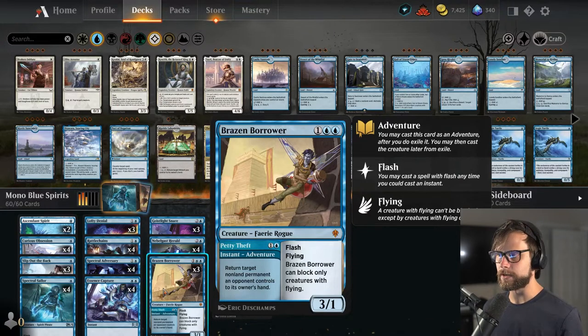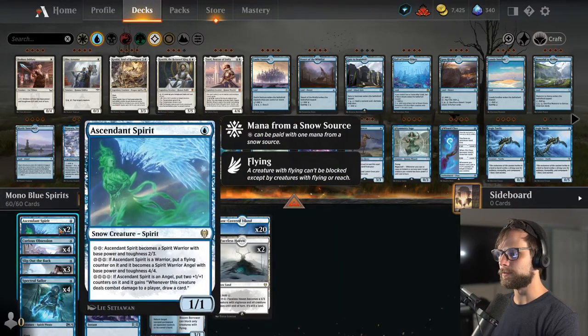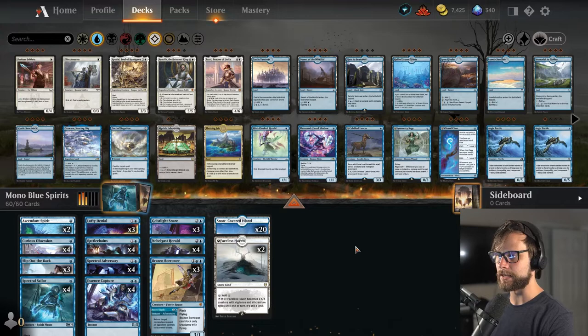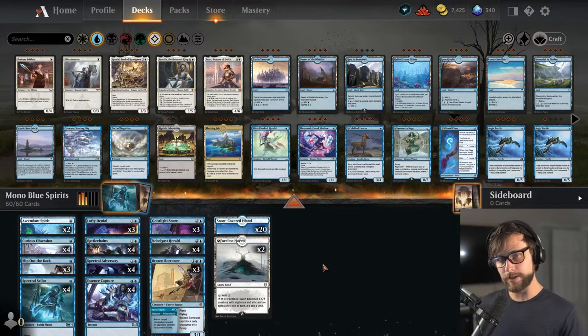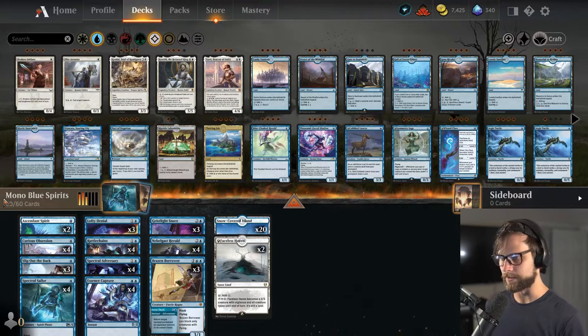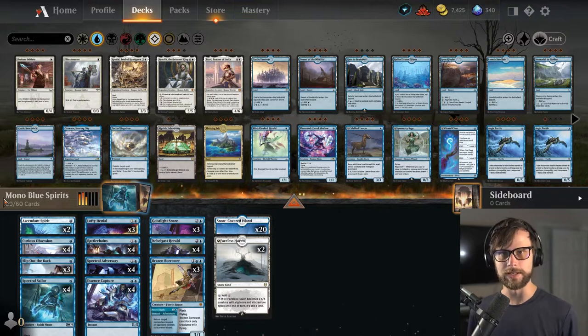One thing to note is that with the Herald, we can actually play Ascendant Spirit at instant speed, which is kind of nice. And then 20 Snow-Covered Islands plus 2 Faceless Haven is the land package — a pretty straightforward deck. But again, White Raven, thank you so much for putting this one together. I do think it's going to be a fun one. It's very reminiscent of the Curiosity decks we've seen in years past.